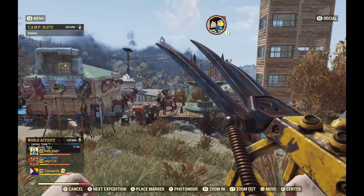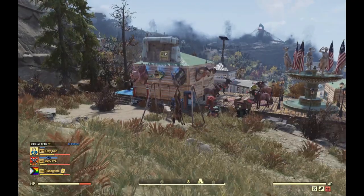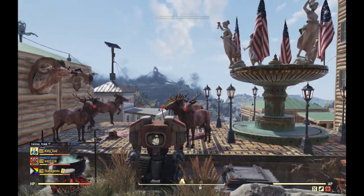Diana Genta here at Kitty God's camp, which is kind of cool. It's like stuffed animals arranged on the outside with this little red-nosed reindeer diorama.